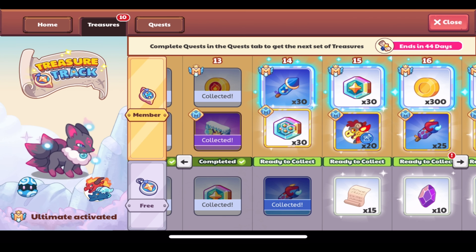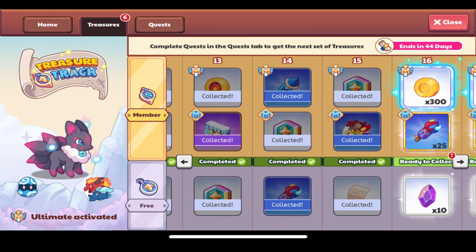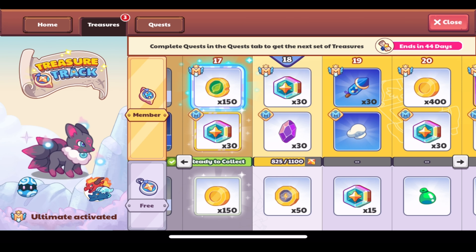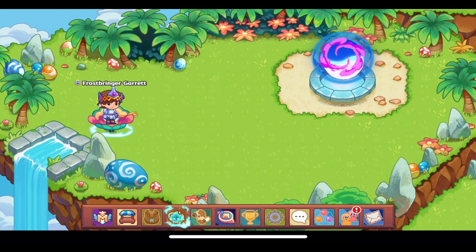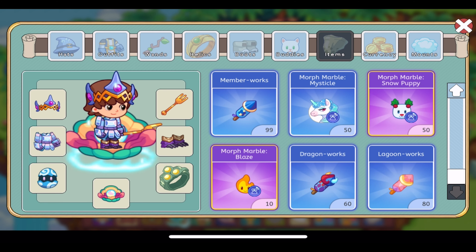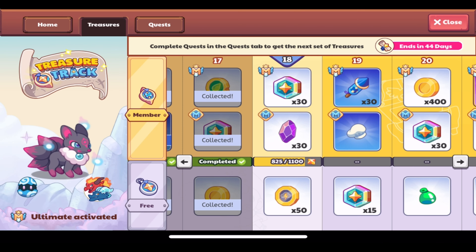We have more to complete now — treasures from 14 onwards. Dragon works, magic coins, member works, academy pages, more marble Farias, magic coins, Titan Shards, dragon works, gold, gold, magic coins, and Florins, through treasure 17. We're on 18 now. Nothing too notable there except we have more Dragon Works — we have 60 out of 99 now, so getting closer.